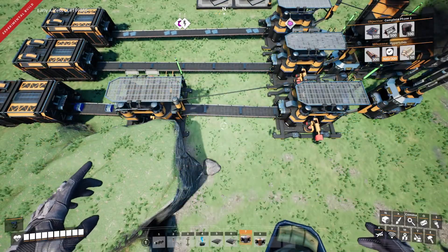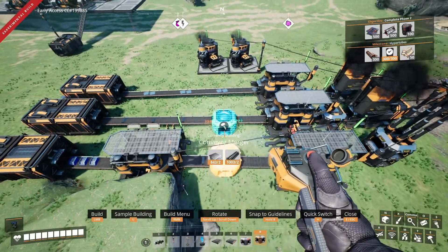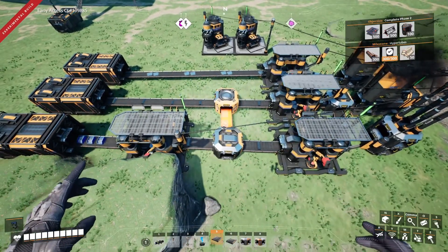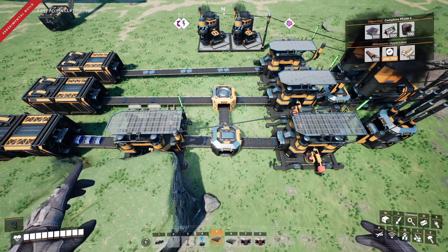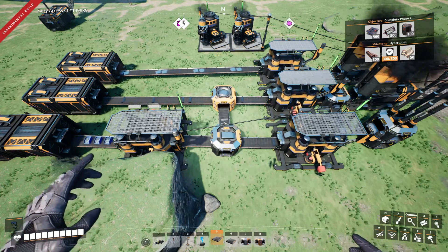This problem can be partially addressed by simply splitting the iron rods going into the constructor making screws and merging the new belt into the line that goes into storage for the rods. This way, any extra rods supplied to the constructor can overflow into storage instead of building up and causing machines further back in the production line to periodically shut down.